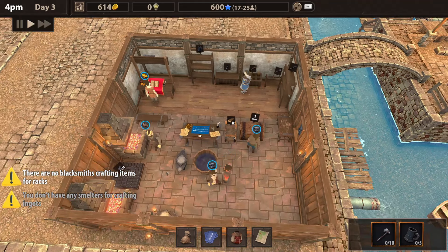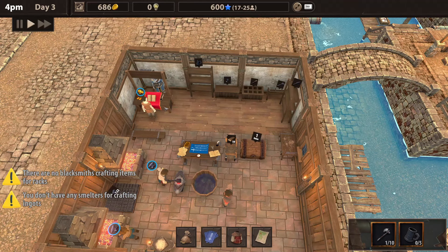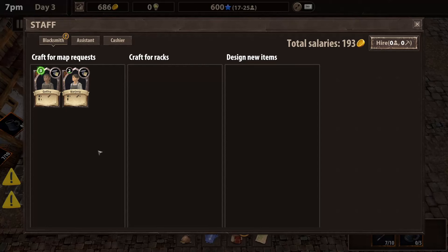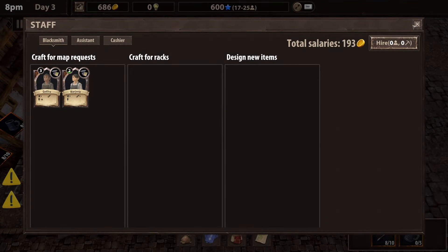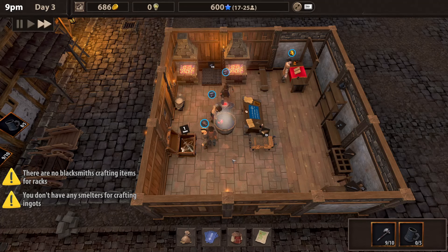I'm going to go ahead and get this started — we need ten tomahawks and five tankards. Gonna be a little busy. Looks like we got our first customer! Yeah, just walk through my shop. I might put a door over here just to keep them from coming in through the workstation area. He's buying a cute cudgel — 72 bucks? Oh no, maybe he bought the cudgel? I don't know, I'm not for sure.